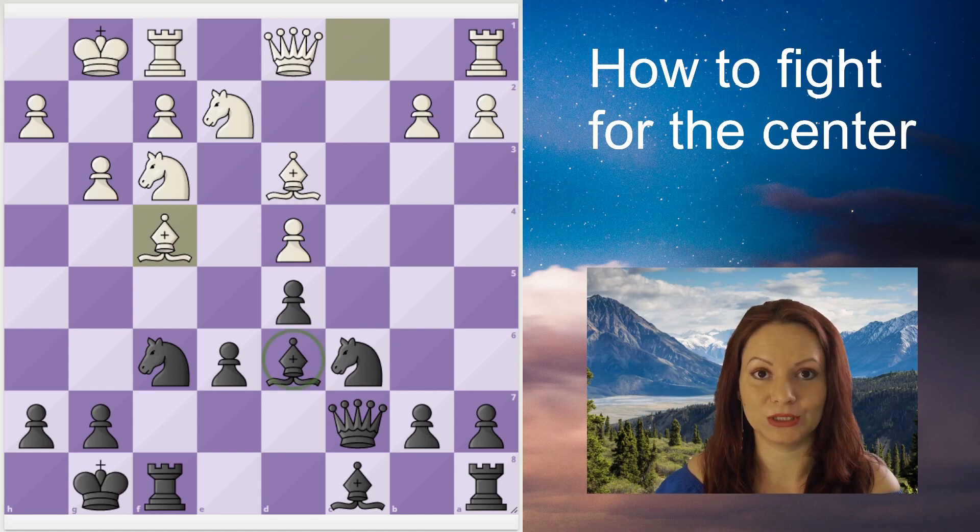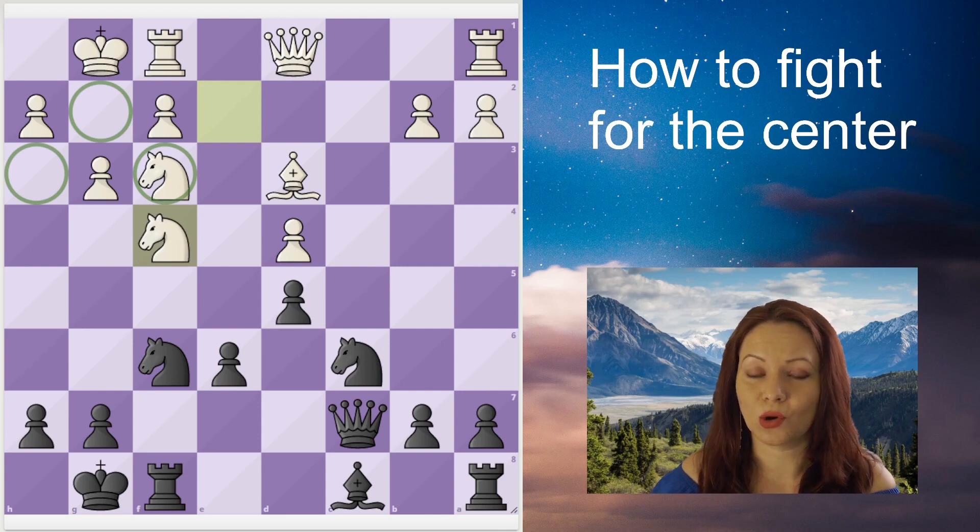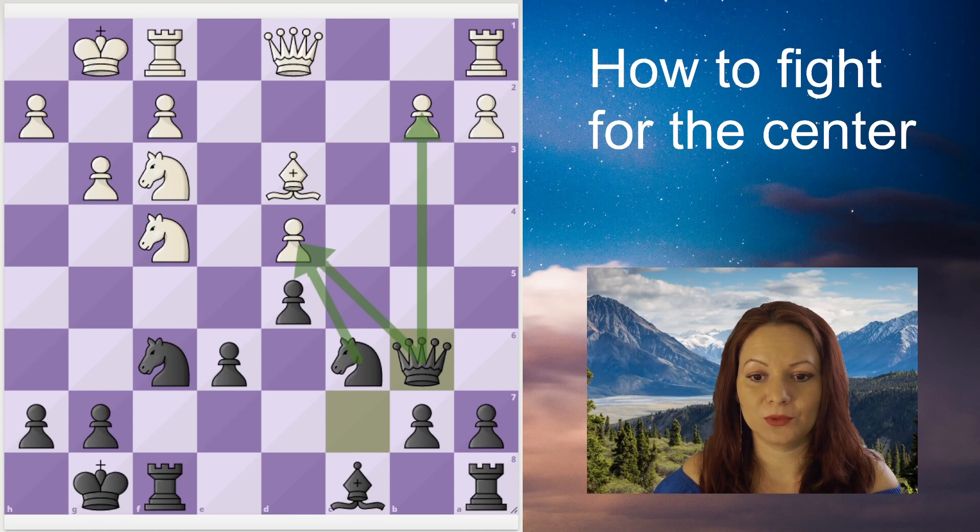The bishop trade happens, but it costs White some weaknesses on the kingside because the light squares are now weak — the bishop is not developed in fianchetto. Let's see how Black will be able to exploit that weakness. Black will focus on attacking the weak pawn on d4, and the queen also attacks the pawn on b2.